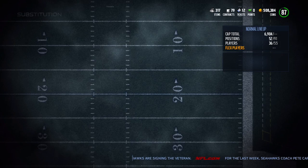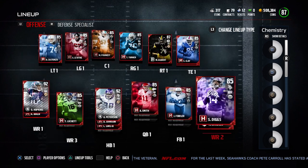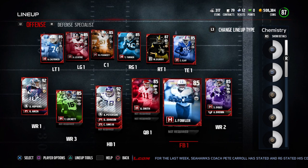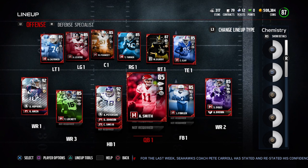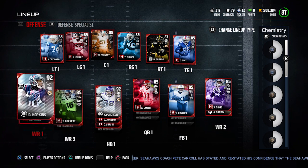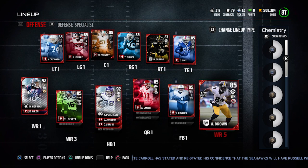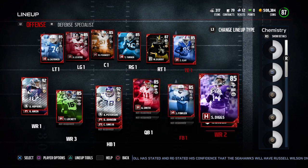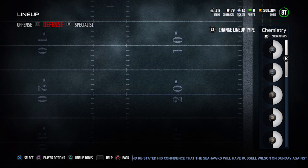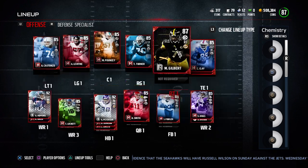I do also have a Marcus Gilbert that I got from Friday Night Draft Champions. But other than that, the lineup is pretty much mostly players that are either the limited-use players or the team captain or team hero players. I really haven't played a whole lot of Mutt, and I haven't used any of the contracts for these guys — the Adrian Peterson, the DeAndre Hopkins, the Antonio Brown — I haven't used any of those contracts. Maybe on accident I used one to complete a solo or something like that, but other than that I haven't really used them. So that's the lineup there as far as offensively.